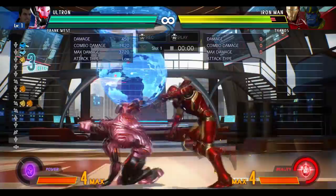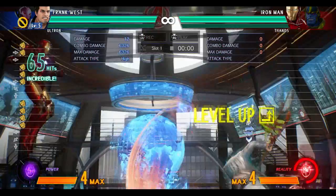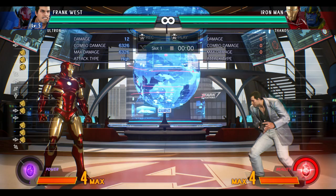So you want to get the first hit with Ultron, then tag in Frank West. Snapshot, Snapshot — Level 5. And that's pretty much guaranteed at any point in time.